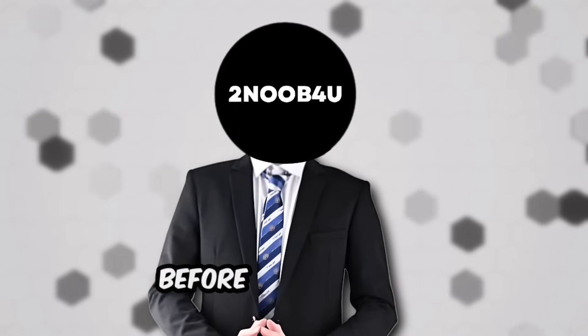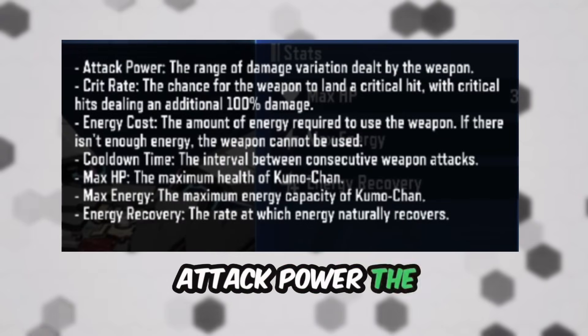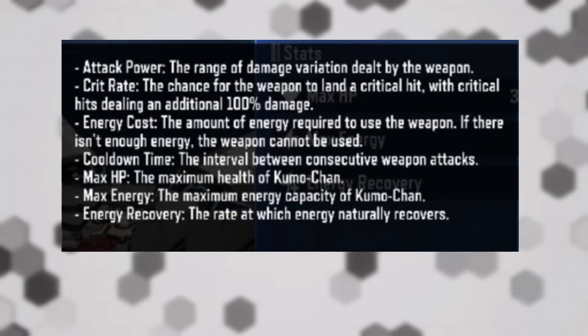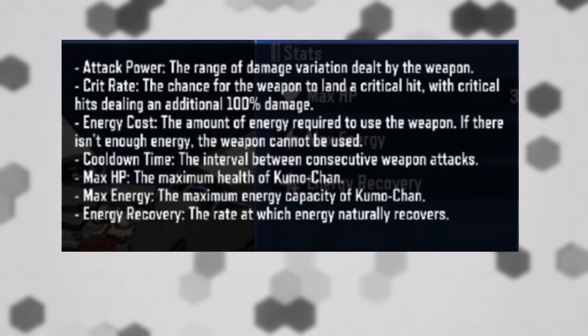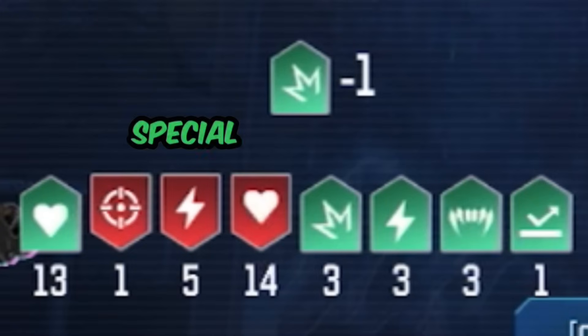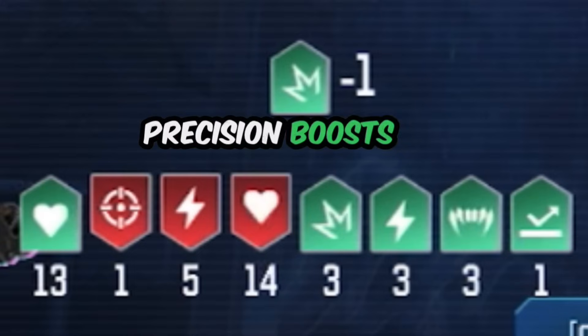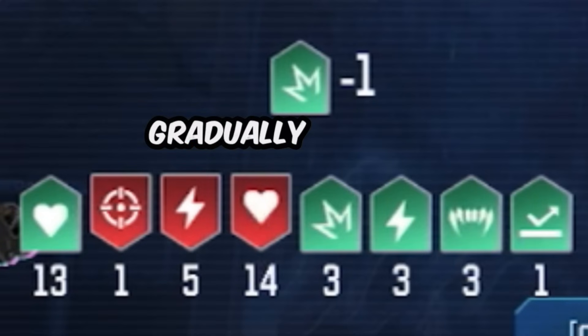Next up is choosing the right weapons. Let's quickly go over some important terms you'll see on weapon stats. Attack power is the damage range dealt by the weapon. Crit rate is the chance of landing a critical hit, which doubles the damage. Energy cost is how much energy each attack uses — if you don't have enough, you won't be able to fire. Cooldown timer is the delay between two consecutive attacks. Special effects on weapons add unique buffs and debuffs, such as: Electricity, which increases energy recovery speed; Reflection, which deals damage back to the enemy when hit; Precision, which boosts critical hit rate; and Lifesteal, which recovers health based on damage dealt. Debuffs to watch out for include Corrosion, which reduces HP gradually; Slow, which lowers energy recovery speed; and Weakness, which increases incoming damage.